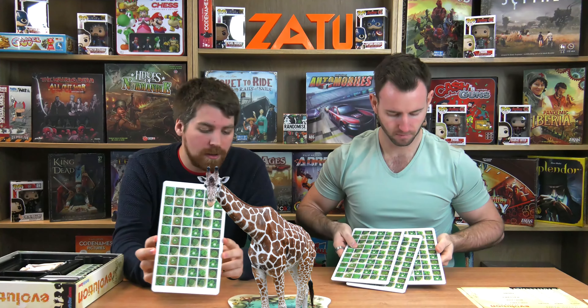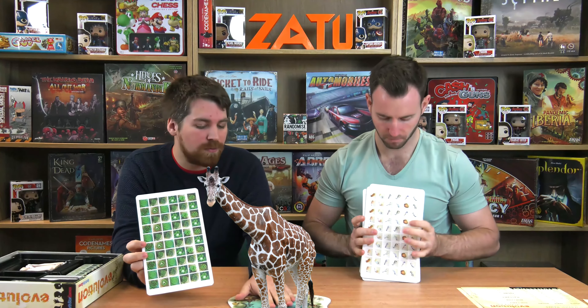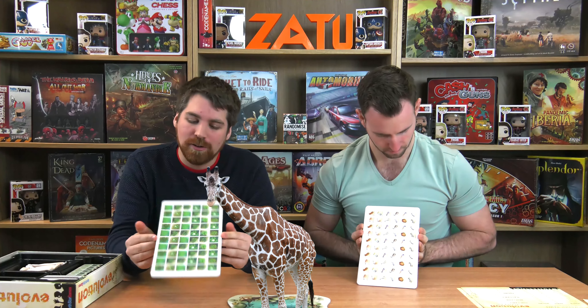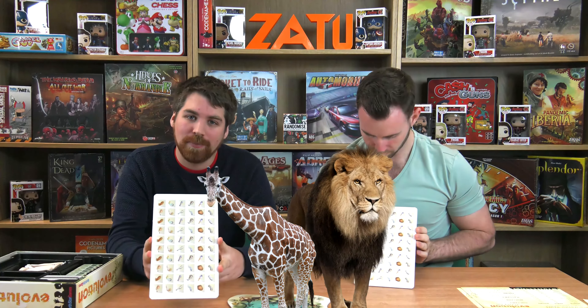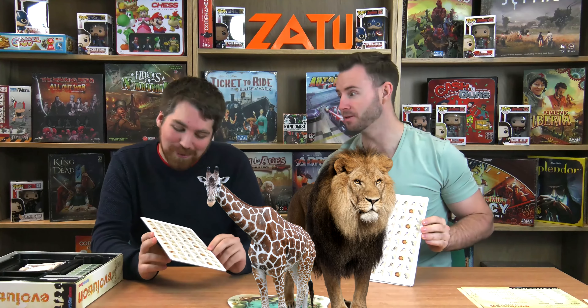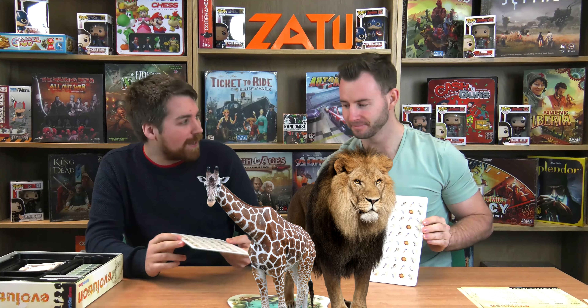Now these food tokens are double-sided, so at the start of the game everybody starts out as a herbivore, so you'll just be eating the food that's placed in the primordial pool. However, later on you might become a carnivore, at which point you'll start eating other people's species and you'll need these meat tokens. They do look quite tasty — nothing like a little zebra leg.